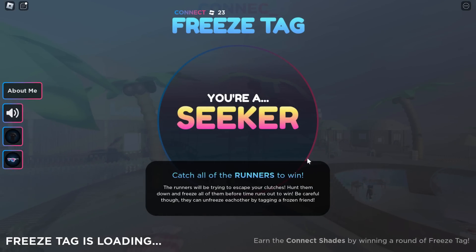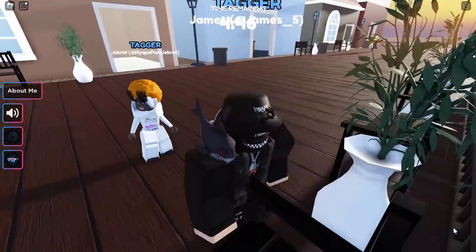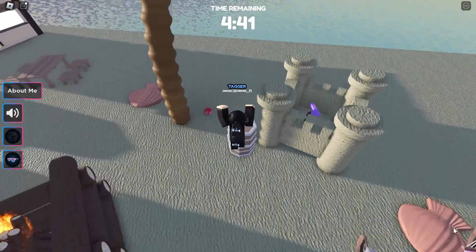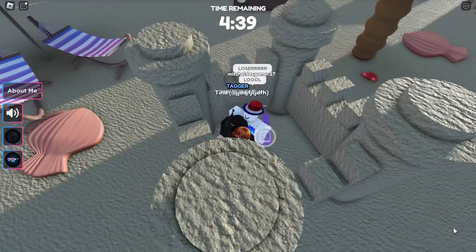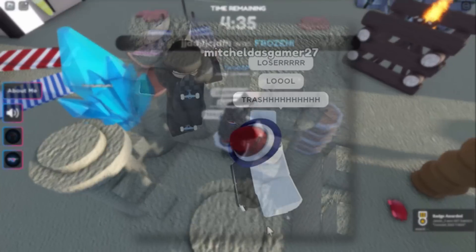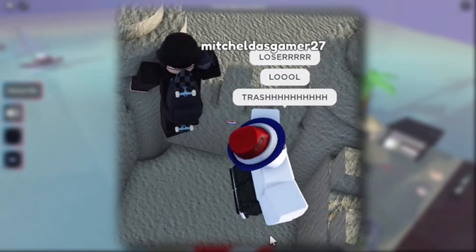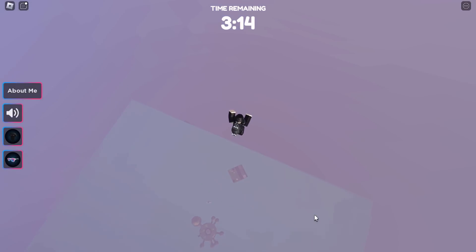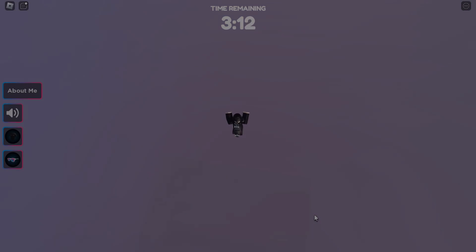Loading into freeze tag — I was a seeker straight away, so my job is to catch all the runners. I found T over by the sandcastles; that's the final letter and once you get it, you'll get the t-shirt. Then the same hacker joined me again — his insults this time were 'loser', 'lol', 'trash'. This guy's insults are getting more lazy every time he joins me.